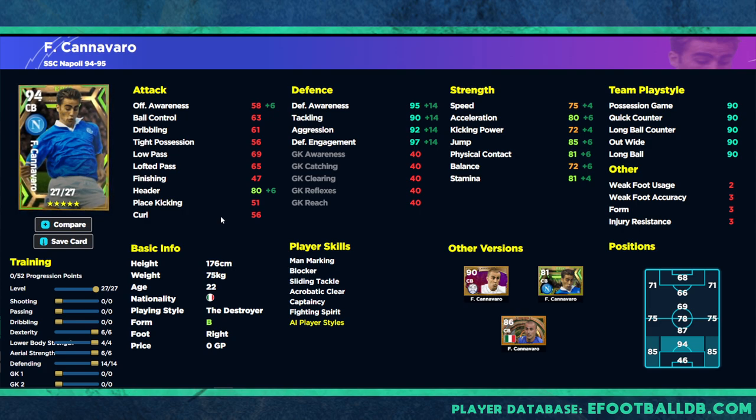The second option is a pure defensive build: 14 into Defending, six into Dexterity and Aerial Strength to get Jump up to 85 and Acceleration up to 80, and a couple into Lower Body Strength to get Stamina up to 81. You're not going to be able to make Cannavaro an all-around center back — he doesn't have the height. He does have High Jump and Sliding Tackle so you can defend a bit more aggressively, but look at these defensive stats: 97 Defensive Engagement going to 99 with a good arrow, Defensive Awareness 95 potentially going to 97, Tackling going to 92, and all defensive stats over 90. You still have 80 Acceleration, 85 Jump, and 81 Stamina. A lot of gameplay is on the ground so I wouldn't discount him — yes, you'll occasionally get bullied, but how often is that really going to happen? Those are the two player builds for Cannavaro.